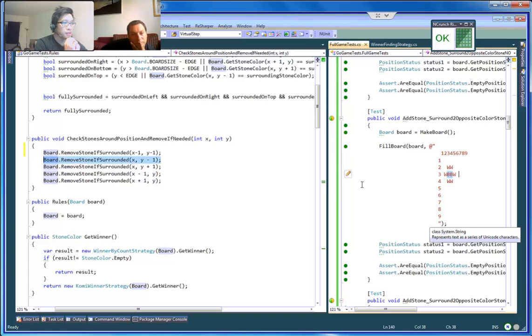Just imagine if I were to take this code and explain to someone how it works. So maybe we need to name this method differently. We can call it... look at the name of the method: 'checkStonesAroundPositionAndRemoveIfNeeded.' That's all it does.